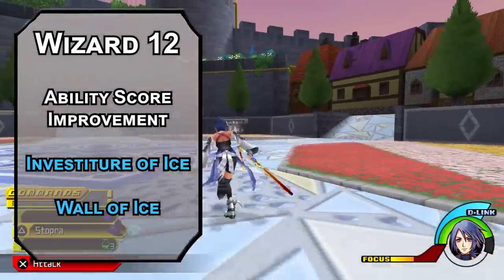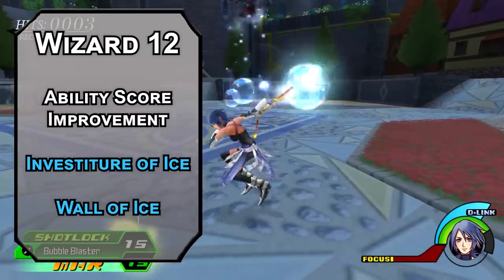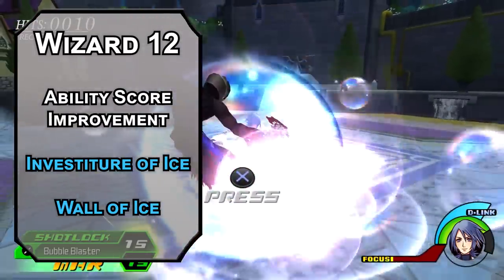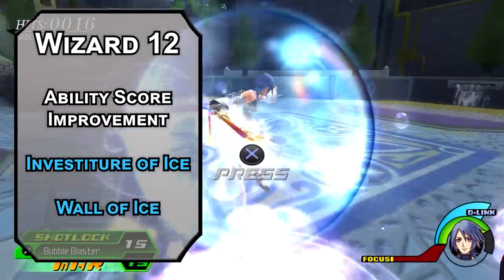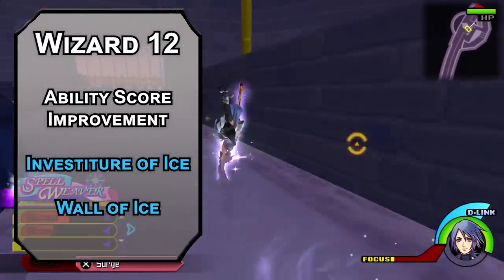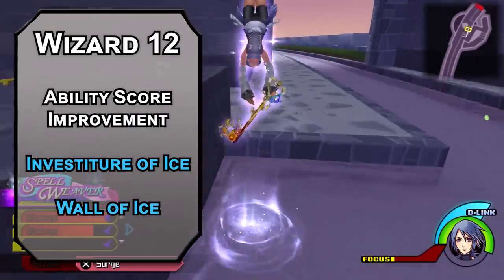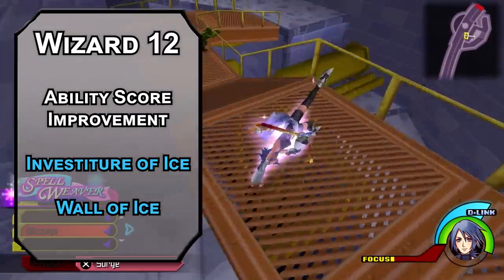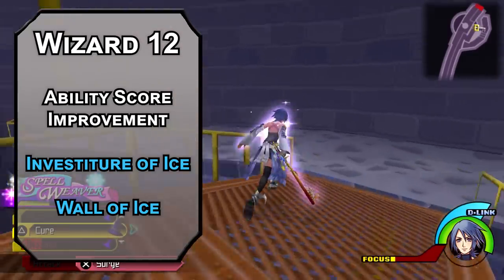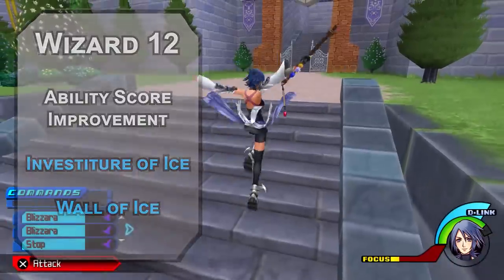Wall of Ice also raises your AC and saving throws, and creates a 10-foot radius hemispherical dome or 10 ten-by-ten-foot panels, forcing a Dexterity saving throw on creatures inside and dealing 10d6 cold damage to those that fail. While the walls are up, they have 12 AC and 30 HP. Even when a section is destroyed, it forces a Constitution saving throw on creatures moving through it, dealing 5d6 cold damage on a failure. And that's really the end of the icy and watery spells beyond 6th level.